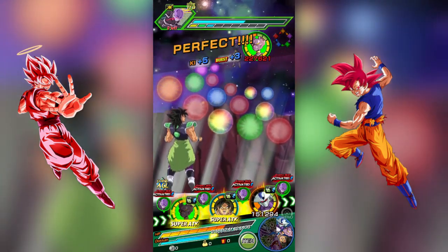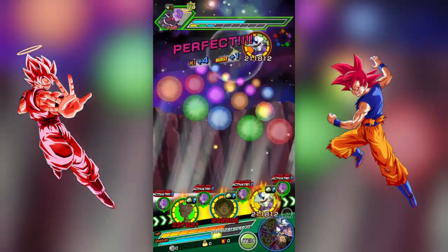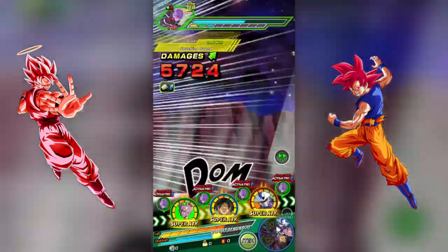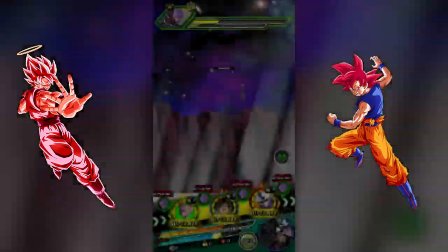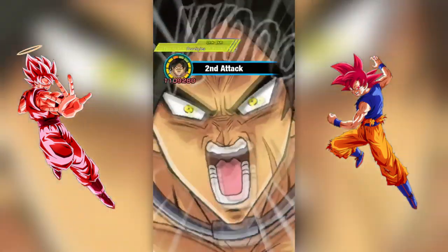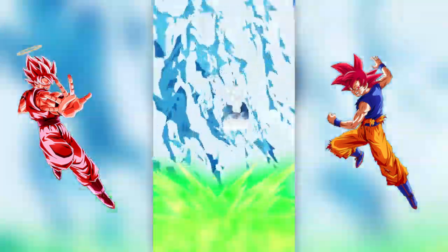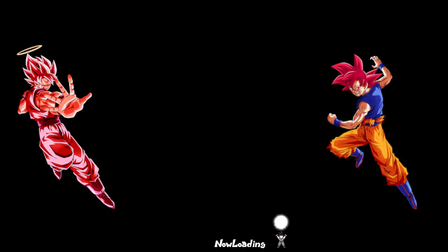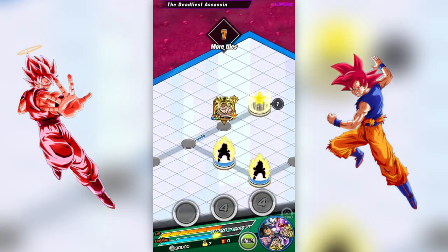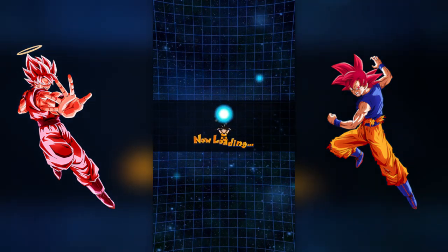One more super attack just for fun. The only sad part about these old EZA units is the super attacks don't change — so they're still not to the new standard, just kind of lame. Though they are fast for races, which is nice and strategic. Especially with the Frieza, Goku, and the new LRSS4s — those take so long. I cannot wait for Global Dokkan to get the active abilities — especially with the new Golden Week cards just announced for JP. We just finished that easily.